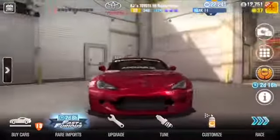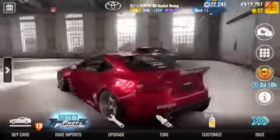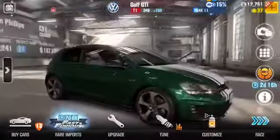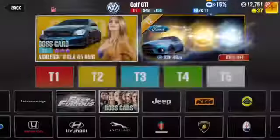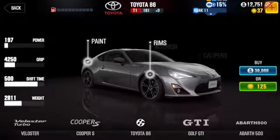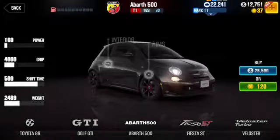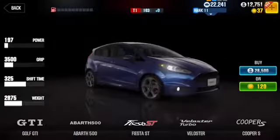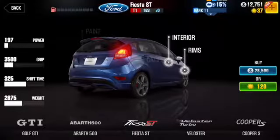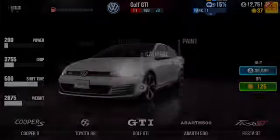When you first start off, the winner's car is a nice red car, all custom — you cannot buy this car. The car you're going to need is the Volkswagen Golf GTI. When you first start, you'll have the option of the Toyota 86, the Golf GTI, the Abarth 500, the Ford Fiesta, and the Mini Cooper S. Buy the Volkswagen Golf GTI, and you can choose any color you want.